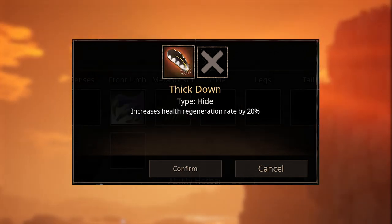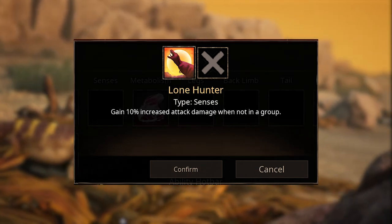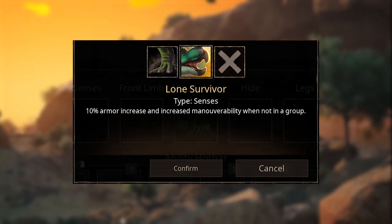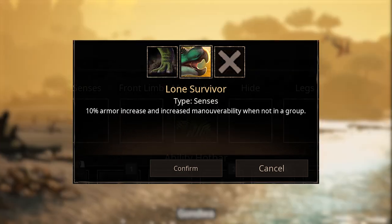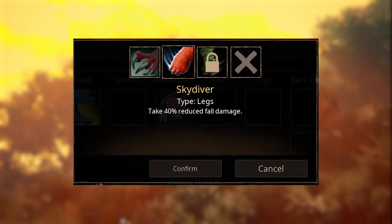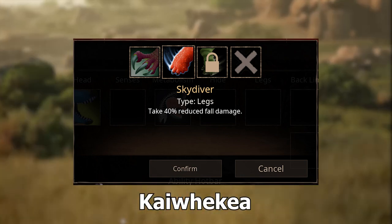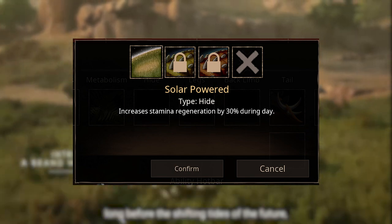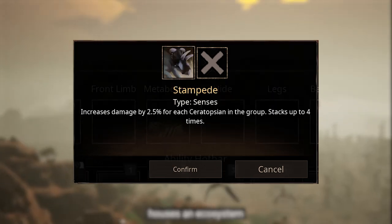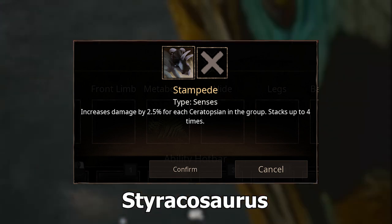Thick Down increases health regeneration rate by 20% for Deenocyrus. Lone Hunter gives increased attack damage to Pycnemosaurus when not in a group. Lone Survivor gives armor increase and increased maneuverability to Amargosaurus, Onodontosaurus, and Pachycephalosaurus. Sky Diver gives reduced fall damage for Thelostodromius and Kaiwakia. Solar Power increases stamina regeneration during the day for Stegosaurus. Stempede increases damage and stacks for Albertosaurus, Eotriceratops, and Styracosaurus.